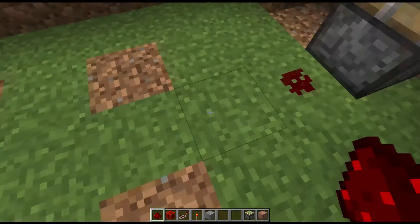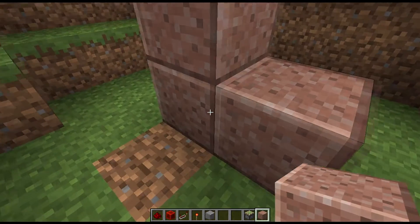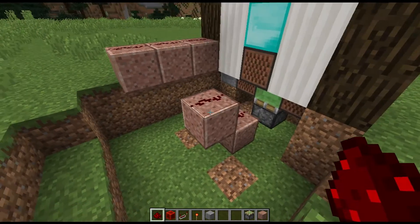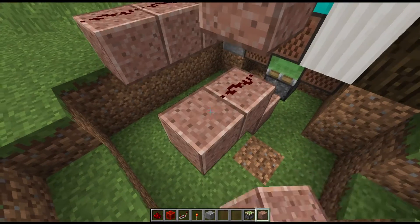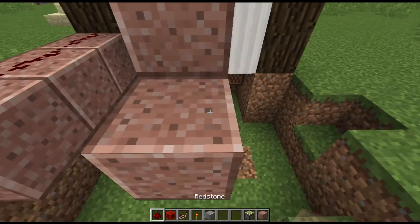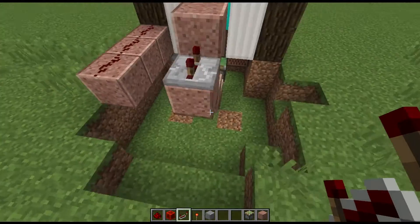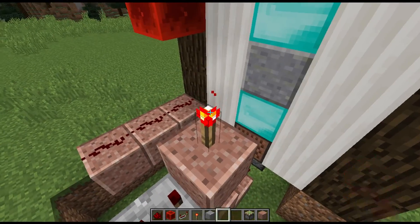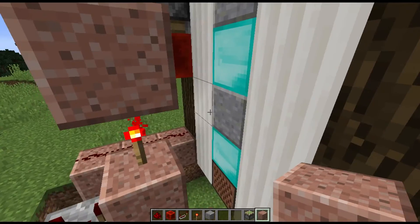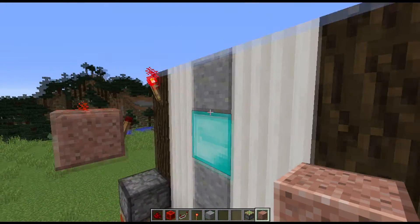Now you come down to the piston that you placed in the very beginning and make a little staircase — one, two, three. Right above the redstone you're gonna place another block, then place another block right next to it. On this block right here, you're going to be putting down your redstone repeater and keeping it on three ticks. Then after that you get a redstone torch and place it down.